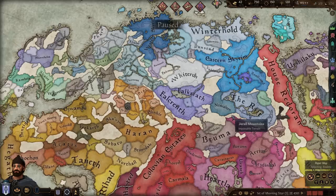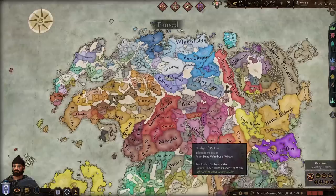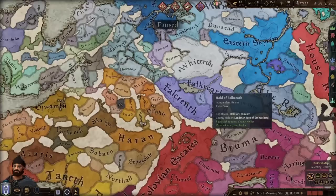Down in the bottom right we have a new astronomy button. Astronomy tells you what the active constellation is, the new moon, and all sorts of things. This is particularly relevant for the Khajiit, because they can be born under certain moons which gives them certain appearances and may also affect opinion.